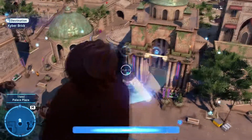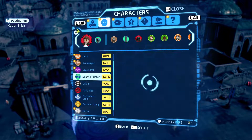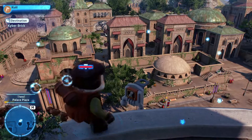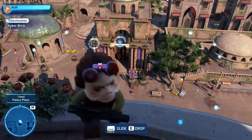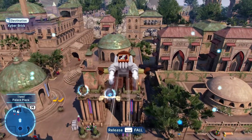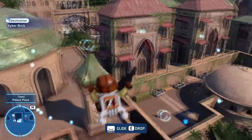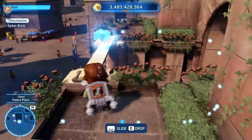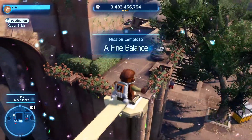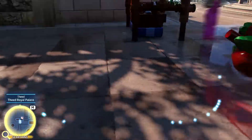I see a kyber brick all the way down there. I was just wondering — if I played as a scavenger and got the glider out, can I glide all the way down? It's unlikely... oh no, he actually can! Holy crap, it's that easy, ladies and gentlemen! I need to find the pieces of the statues.